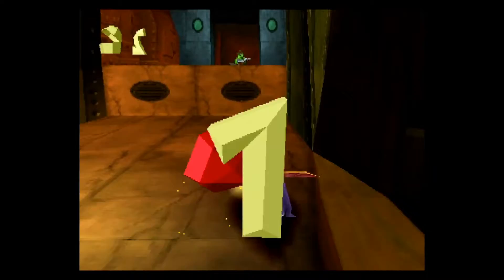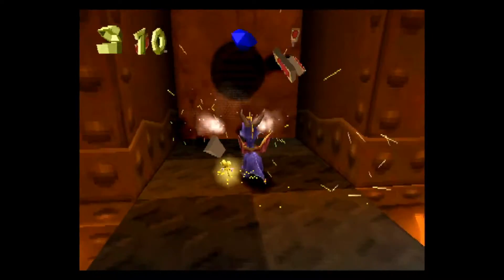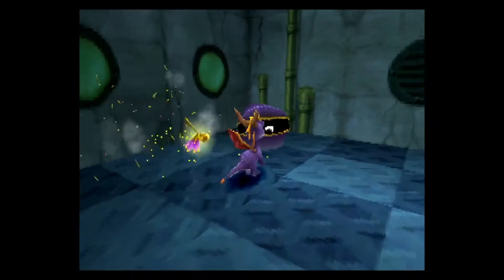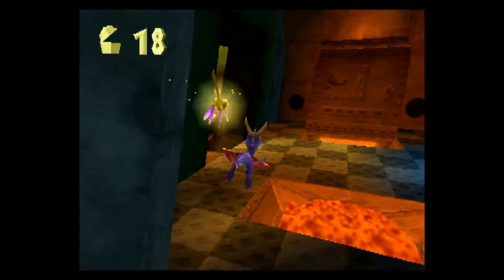First things first, take that guy down and grab all that treasure on the side. Take you out, and we'll take this treasure out for 5 as well. Now we're going to go on this side and trigger you to show up, torch you, and the life chest for an extra life. This will bring us to 40 in our book, which is pretty awesome.